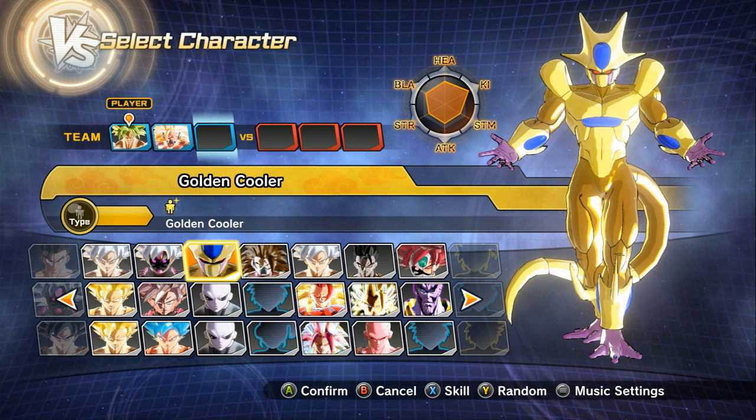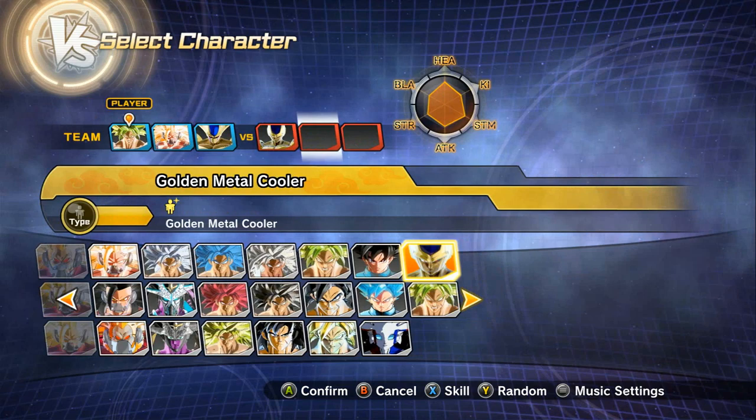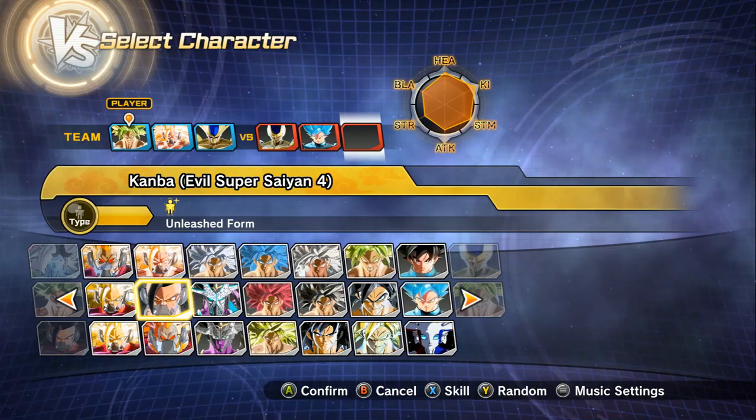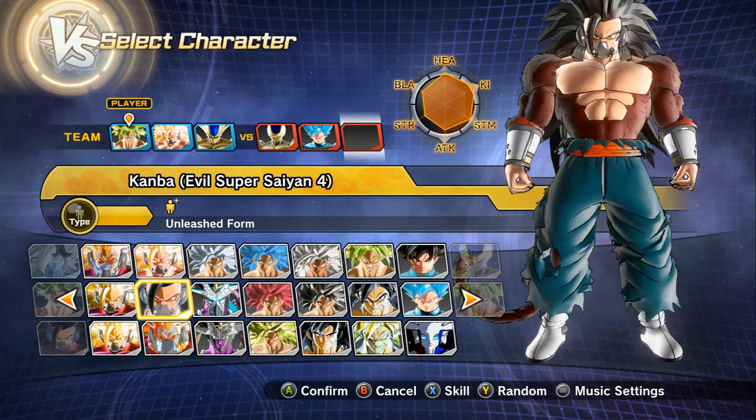Metal Cooler — there he is right here. We have Golden Metal Cooler. We're also going to include Super Saiyan Blue Grand Priest Goku, who is incredibly strong if you guys have seen that in Super Dragon Ball Heroes. And lastly, we have — look at this beast, oh my God — this is Super Saiyan 4 Cumber, which a lot of people have been waiting for for quite some time.